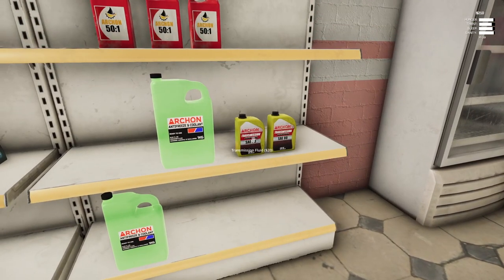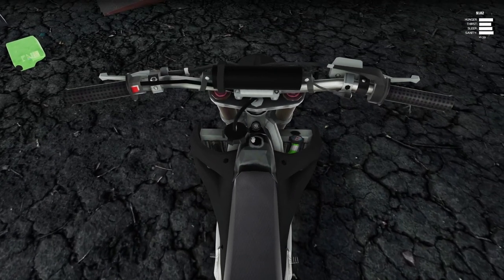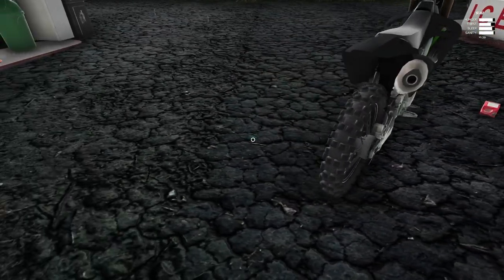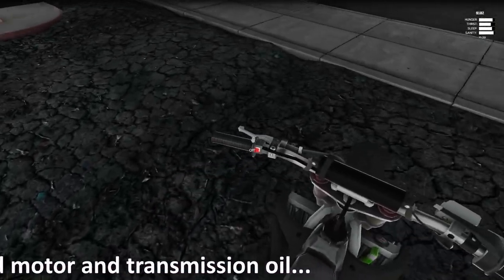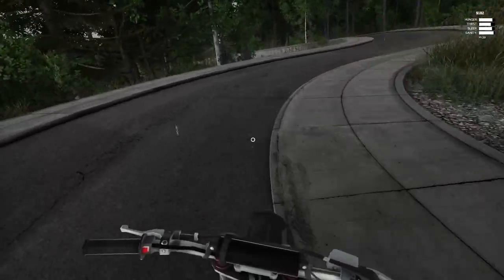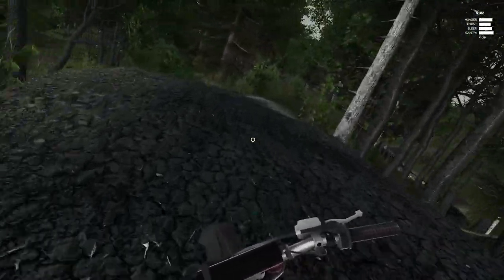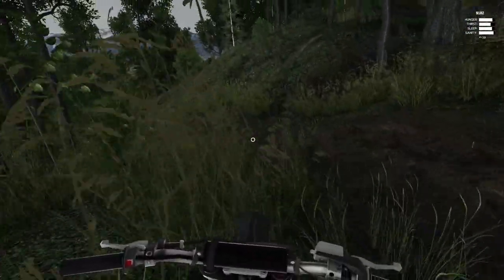We'll buy both two-stroke and motor oil and see what happens. There's transmission fluid too - we're just buying a little bit of everything. There's a coolant cap right there. It's not letting me put coolant so maybe it's full. I'm just not too familiar with bikes to know where oil and everything else goes. Let's try to fill up and see what happens - there we go, it's getting some gas. Oh, it's on! So I guess I bought all those other things for nothing. This is so cool! It's a little bouncy but that's expected for this suspension.